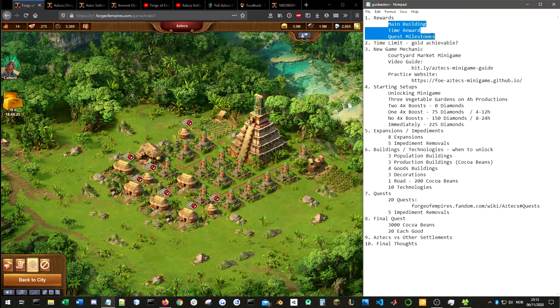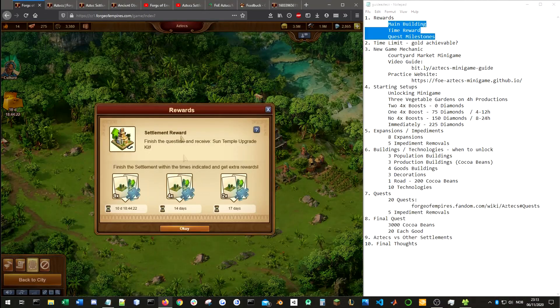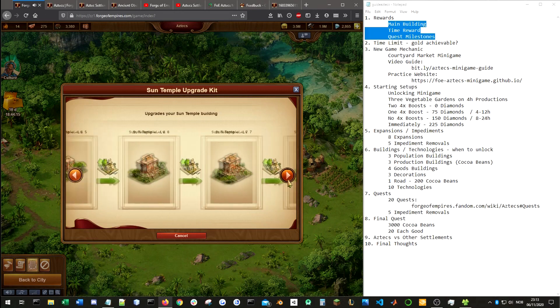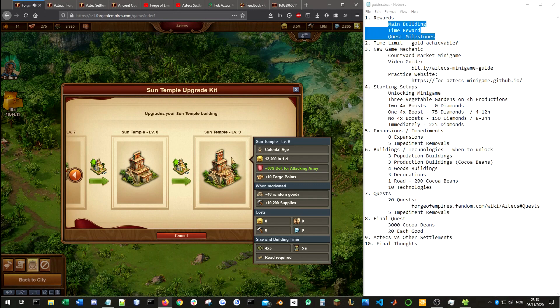Let's first talk quickly about the rewards. The main reward is the Sun Temple. It's a 4×3 building with 9 levels, giving up to 30 defense for attacking army, 10 forge points, and 40 random goods. In my opinion, this is a very good building. The main rewards from settlements are often very overpowered because they are unique — you can only get one. Out of all the settlement rewards, this is probably my second favourite, only behind the Yggdrasil from the Vikings, due to its size. The 30 defense for attacking army is very nice, and 10 forge points for a 4×3 building is very, very nice as well.